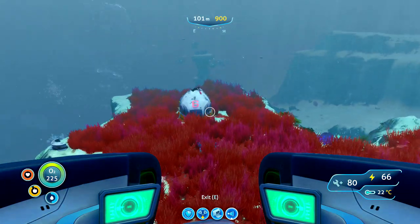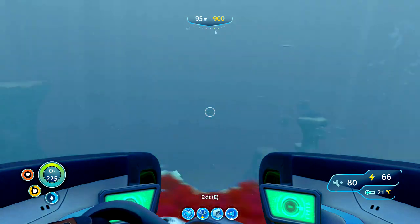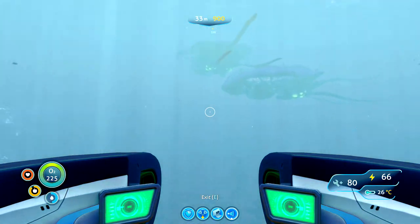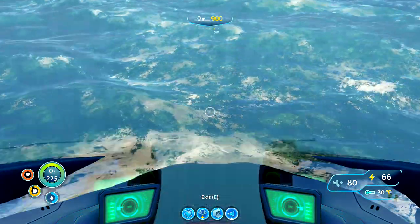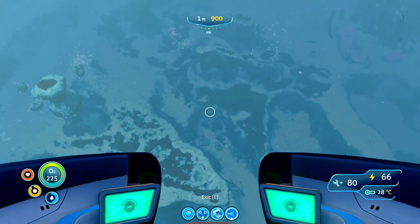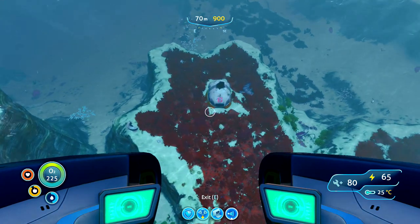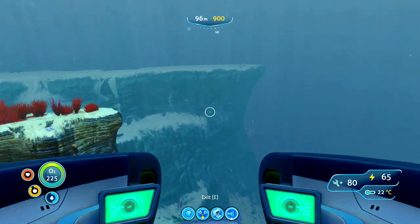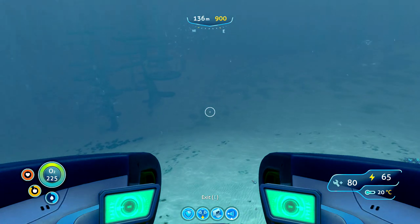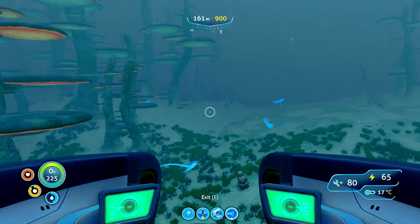For the fifth and final location, find life pod 6. You will get a message for life pod 6 — it won't give you the location but it will give you a picture. It's kind of in the center of the Grand Reef, directly to the south of the Aurora. I'm just going to poke my head above water so you can see I'm in the middle of the Aurora. You're looking for life pod 6 and there's a giant piece of crashed ship here as well.